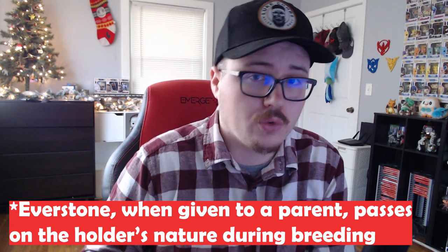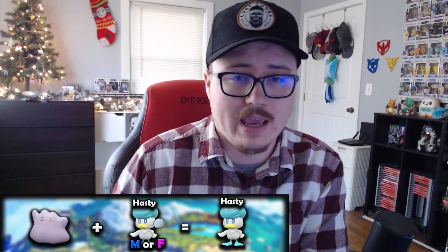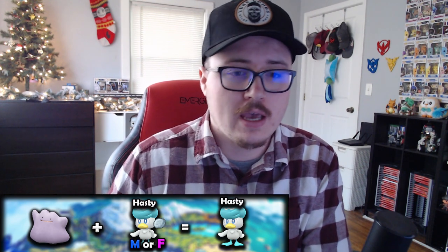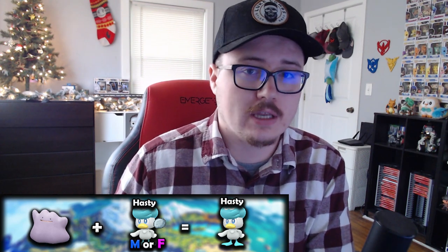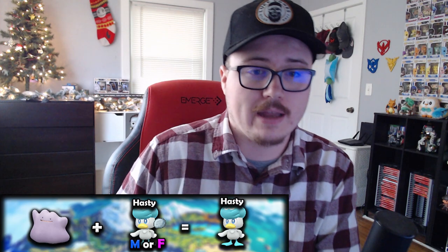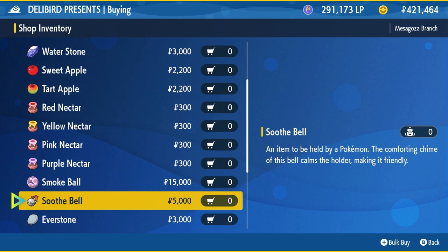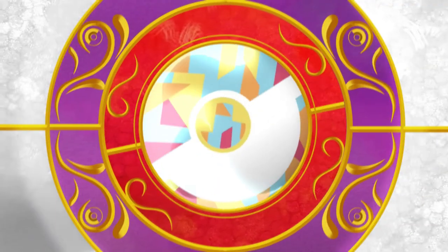I find it easier to simply catch Pokemon until you get the nature you're looking for, and then pass it on with an Everstone. An Everstone passes on whichever Pokemon is holding it — that nature will transfer to the offspring. So if your Quaxly has a Hasty nature and you give it an Everstone, the offspring will also have a Hasty nature. You can buy Everstones at the Delibird Presents store in Mesagoza.